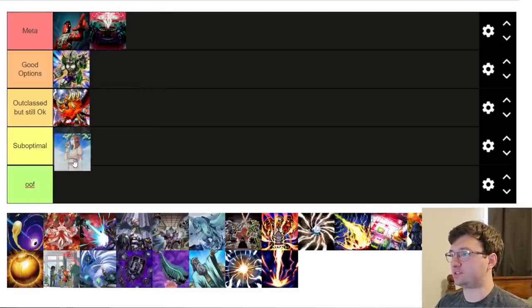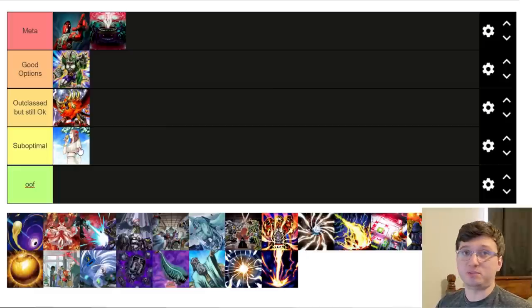Forbidden Chalice I'm putting in Suboptimal — it's just not as good as Forbidden Droplet, and even Droplet has fallen off this format. Chalice is a generically good one-for-one trade. It's better in formats where cards like Shenenjin or Winda are more prominent. Winda is in the format — Tier Elements can make it — but looking at recent regionals it's more of a backup option and has been phasing out a bit. There are better cards to handle it than Forbidden Chalice.